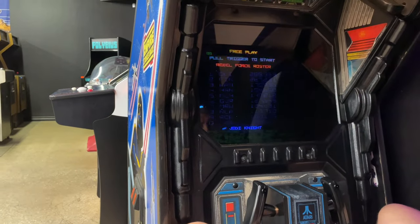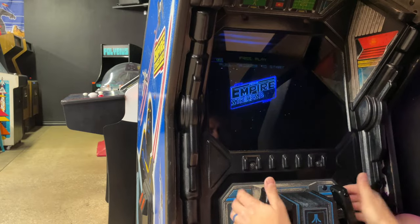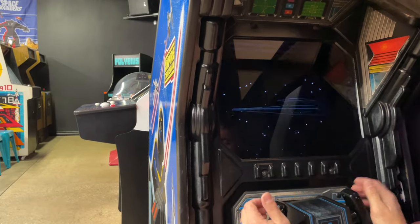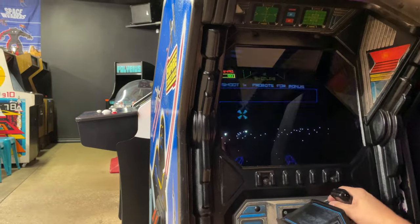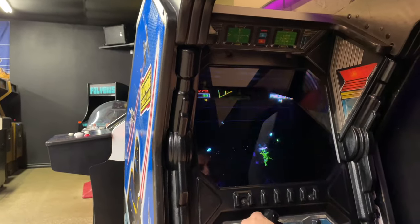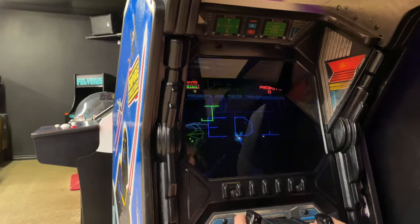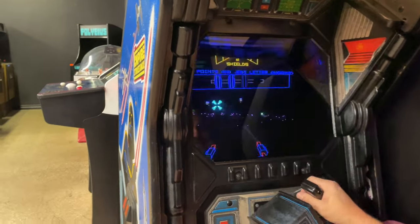We're going to see the Empire logo come up here — again, chills, I just love it. So in Empire, you blow up the probots and fight in outer space. You're in the snow speeder. With vector graphics they work easily — you know, it's not like snow, because you're playing in the dark. But I at least want to show you what these AT-ATs look like — it's pretty cool.